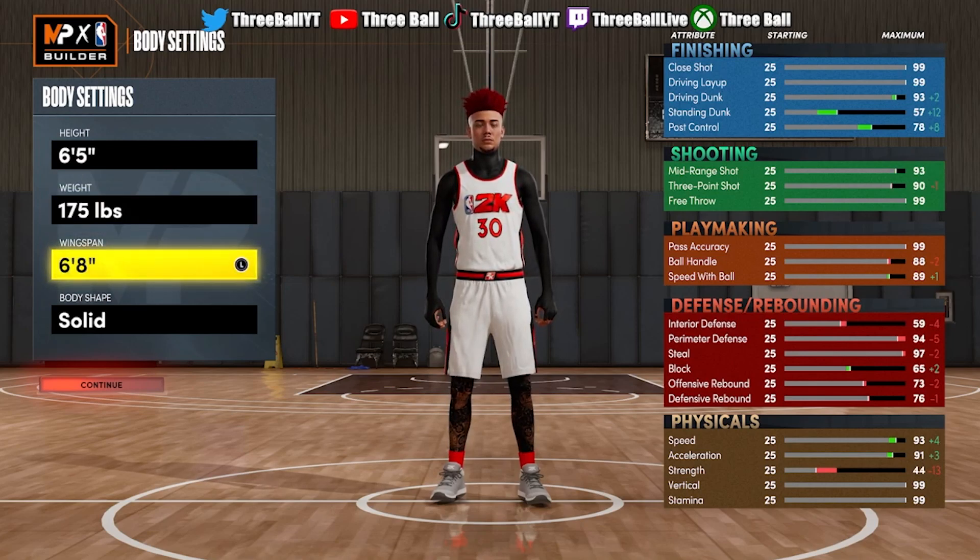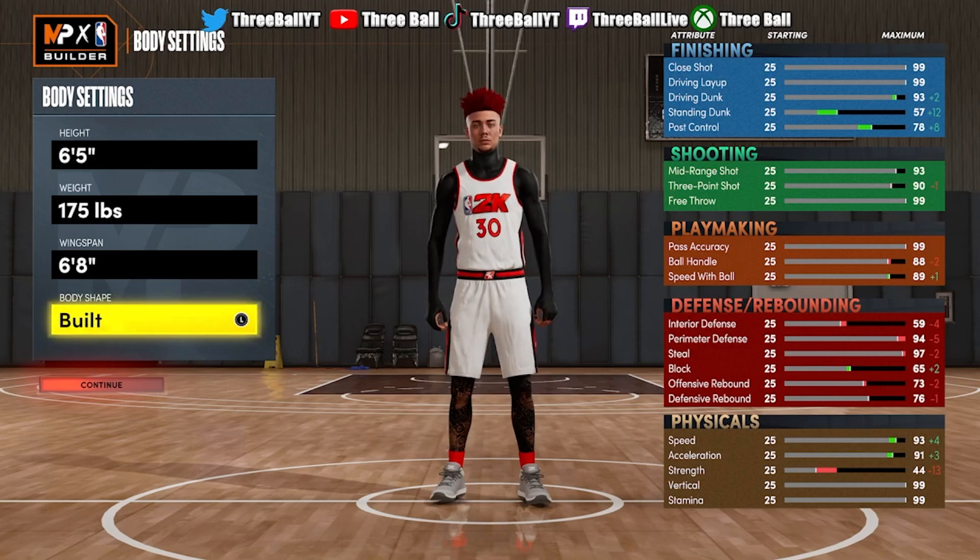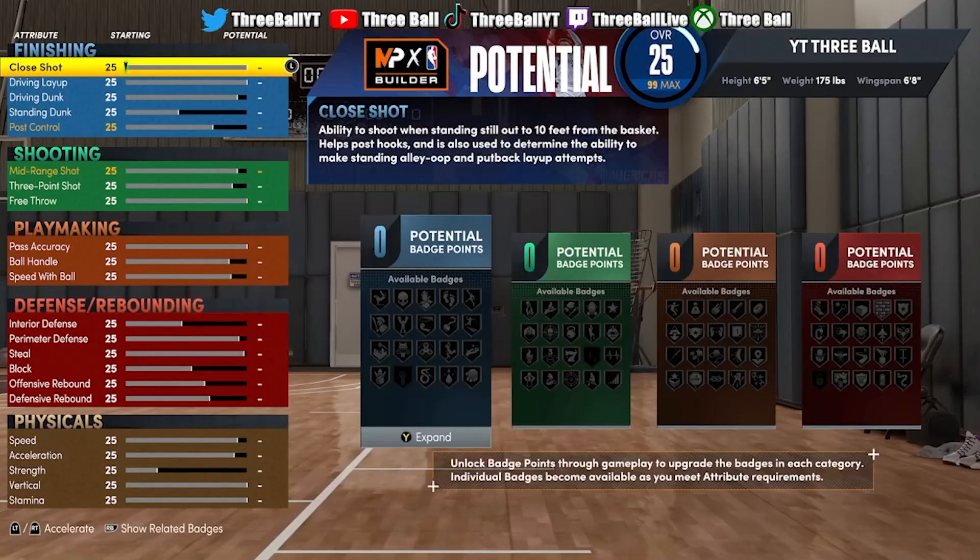For the wingspan, you want to go 6'8. The body shape does not matter. You want to go 6'8 wingspan because you get a lot of defense — 94 perimeter defense, 97 steal. We're going to upgrade this a certain way so you get a lot of badges out of this build. The body shape I went is 'defined,' just so I'm a bigger body on defense.